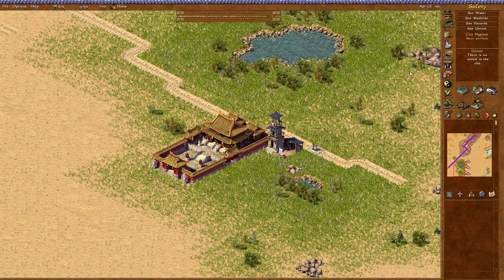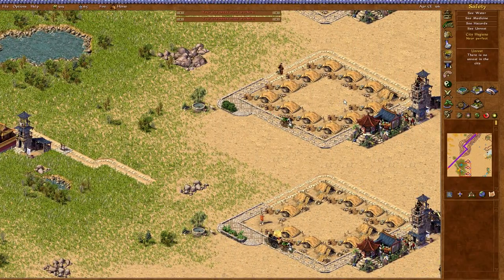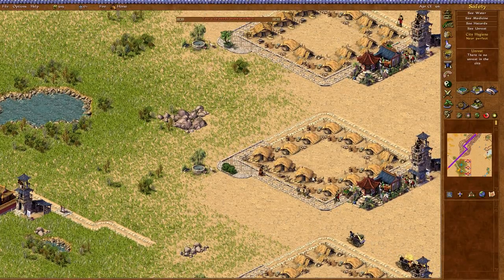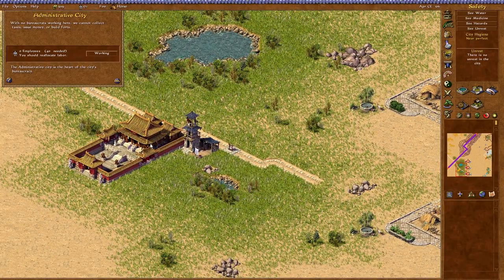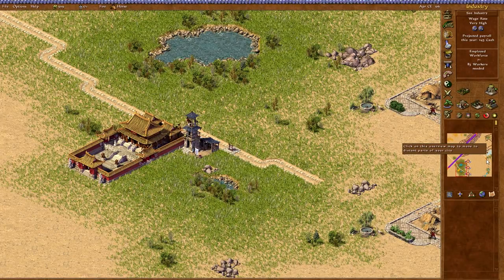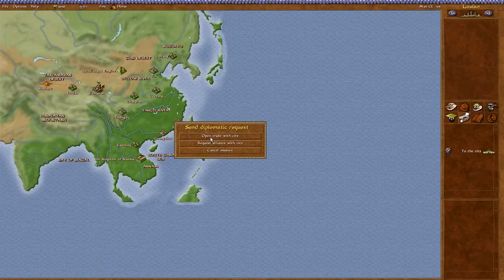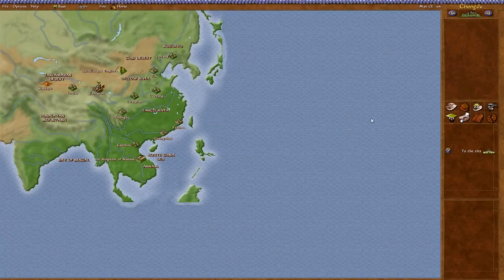We can just do that and make sure it doesn't collapse. Then we could send out the trading things. Let's try to get these houses evolved as well — it should be okay. Once we get this running, then we should be able to send out requests for trade. I don't see a way forward yet because we need to find out what these cities can do. There we go — a request to open trade. With Loulan, Chengdu...